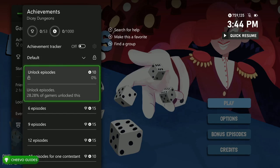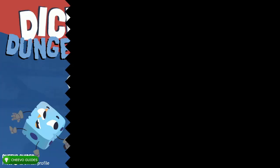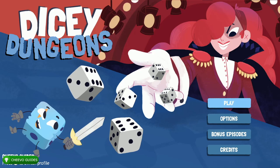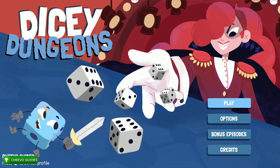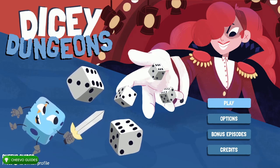Basically what I'm going to be showing you guys today is how to unlock 25 of the 53 achievements nearly instantly. This is going to give you 425G out of the 1000, including one of the hardest achievements in the game — less than one percent of people have this achievement right now. So I'm going to show you guys how to get a quick 425 gamer score in a Game Pass game.